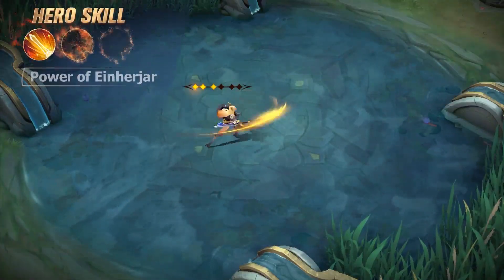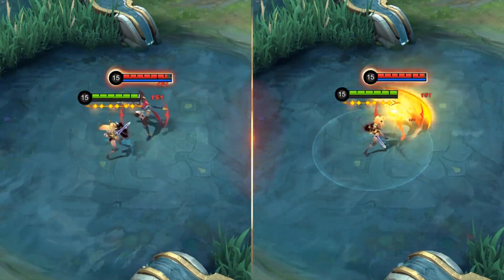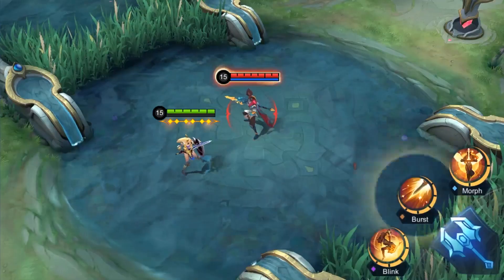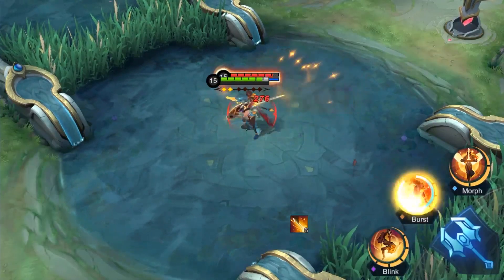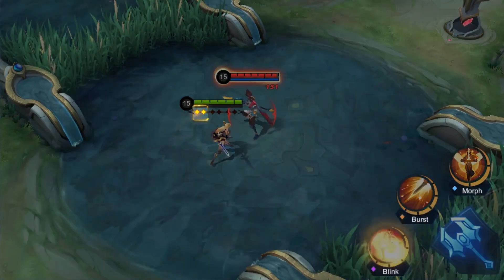Passive: Power of Einherjar. After casting a skill, Freya greatly increases her attack speed for the next two basic attacks, stacking up to six times. Freya gains a stack of Sacred Orb for every two attacks.